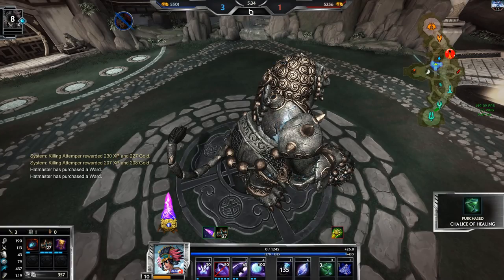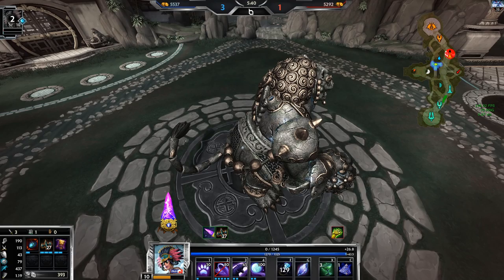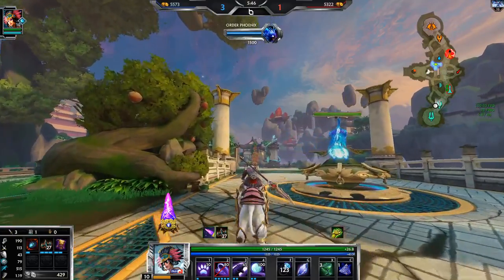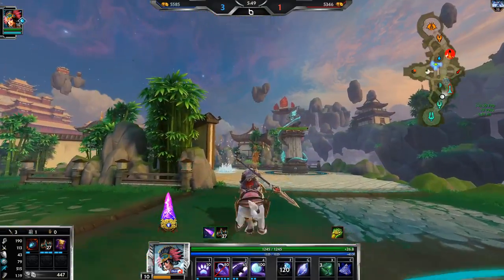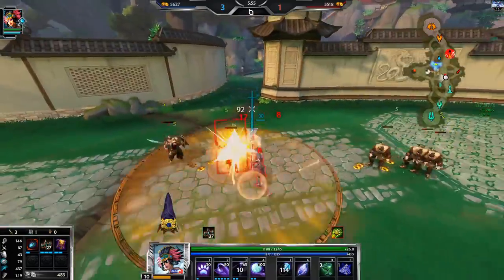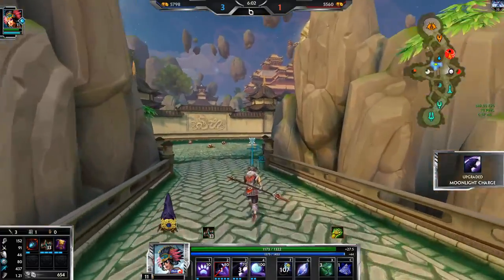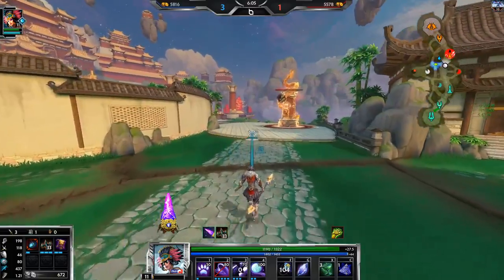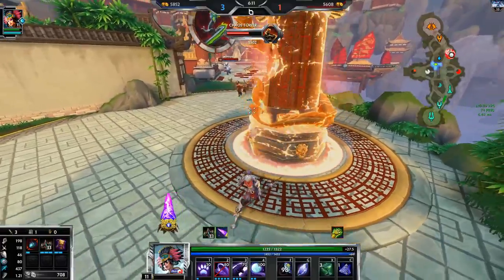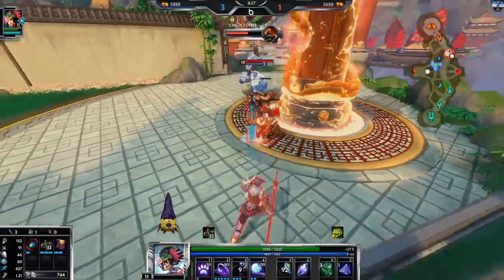I wanted to save the Featherstep for the leap there, but I just had to use it because I was too low health and was going to die either way. Usually against Ymir, when you're juking the freeze, you want to stay right next to him because it's really hard to hit the freeze right next to him. But I can't do that if I'm two auto-attacks away, because then I'll just die to the autos. And that's exactly what you should be doing as Ymir too — instead of waiting for positioning to land the freeze when they're right next to you, just keep autoing and poking them down.